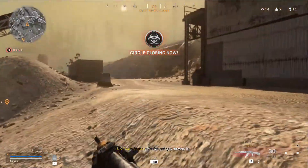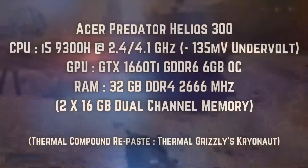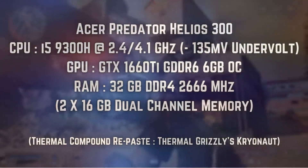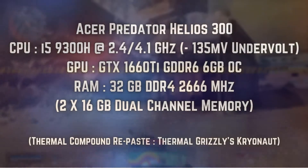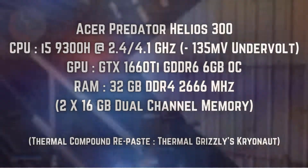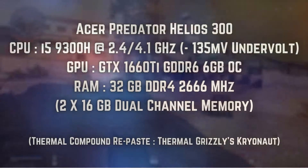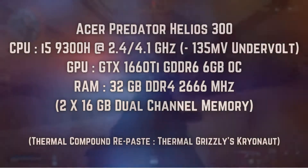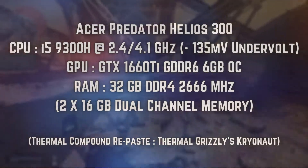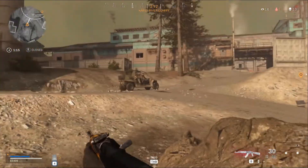Unless the specific title doesn't use more than 16 gigabytes of RAM, the laptop used for these benchmarks is an Acer Predator Helios 300 equipped with an Intel i5-9300H and an 80-watt GTX 1660 Ti. The tests were done in turbo mode where the CPU's power limit 1 is raised to 56 watts from 45 watts, the GPU is overclocked by 160 MHz on the core and 320 MHz on the memory, and the CPU was further undervolted to minus 135 millivolts.